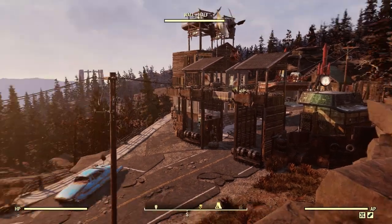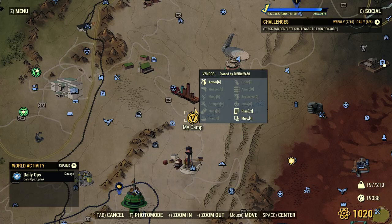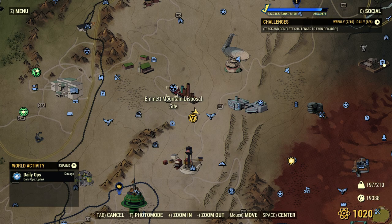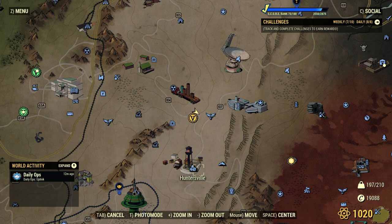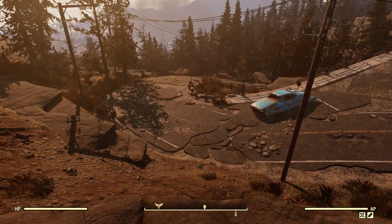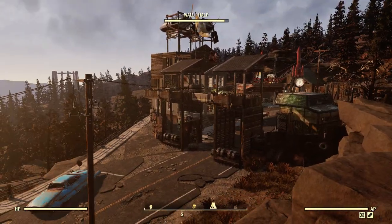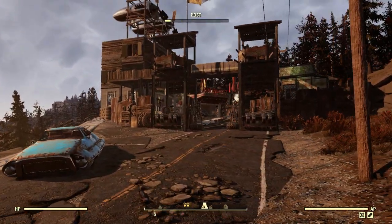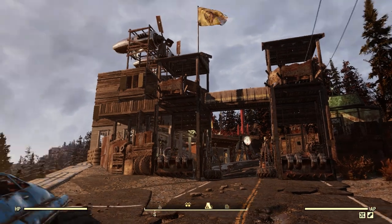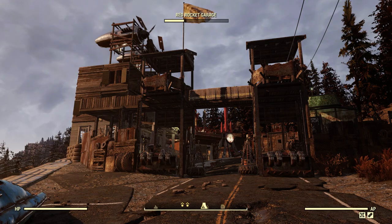He's got his raider base here. Where we're at on the map is just right here, kind of down from the disposal site over near West Tech, just north of Huntersville. This road kind of goes up the mountain and it's sort of a choke point, so the raiders have built a little camp here to shake down people coming up and down the road.